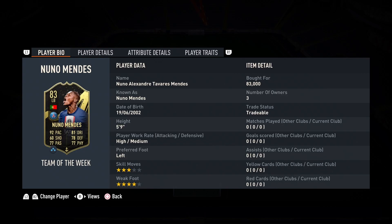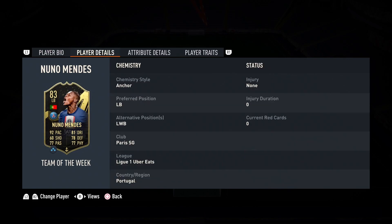He's going for 83,000 coins, however he has just come out so I do imagine him to drop around the 20k mark. The in-forms are really not holding value at all this year. His preferred position is left back and he can also play left wing back. His club is Paris Saint-Germain, so he's got the Ligue 1 links and the Portuguese links.